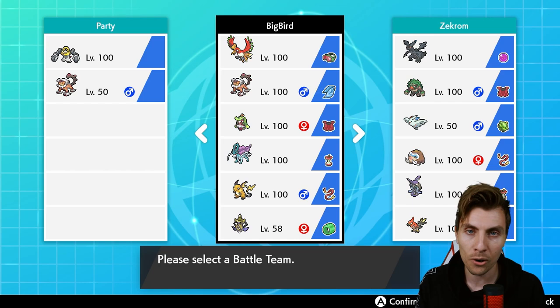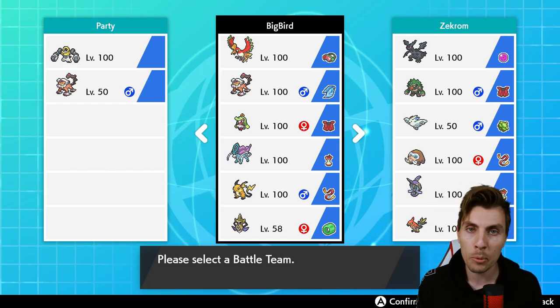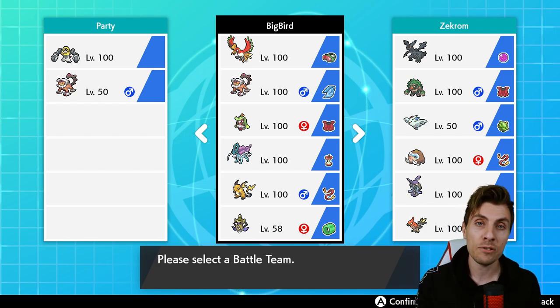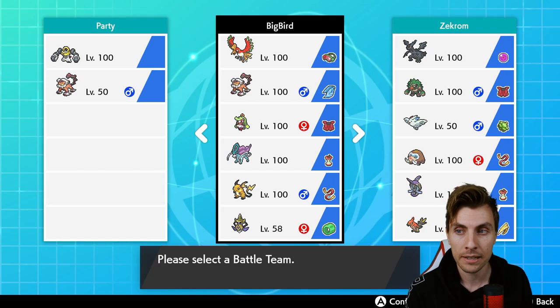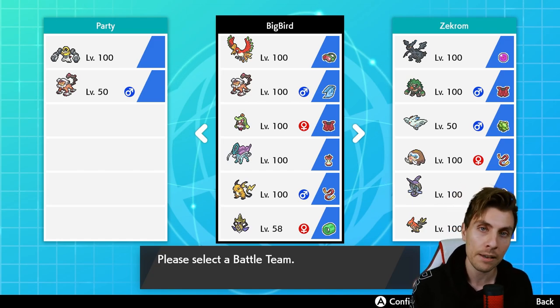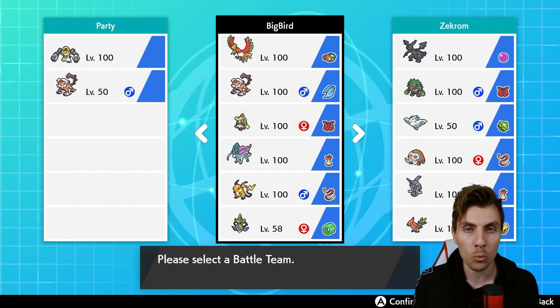It is going to be all around the Ho-Oh, as you can see here on your screen. As always, there'll be a Pokémon piece down in the description, and if you stick around till the end of the episode I will be throwing a rental code for this particular team. We've got the Ho-Oh here with the Safety Goggles, which gives you protection against Rage Powder and other sleep or powder attacks, which is quite handy.